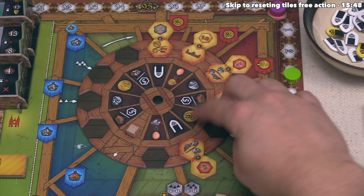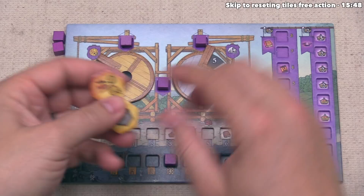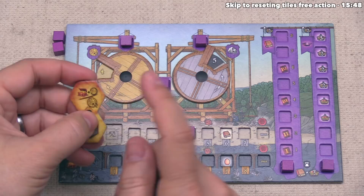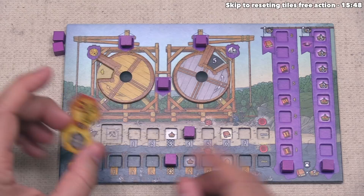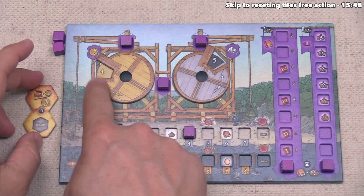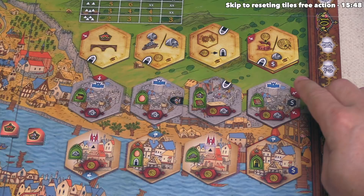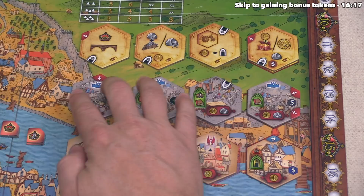Let's take this token — the benefit gains us two coins. This is in the green area, so no penalties or bonuses. Two coins bring us up to four. We can either do a manage mines action or build a wall. The manage mines action works the same as manage quarries, and I think for this turn we actually want to build a wall. We have four coins and five stone available.